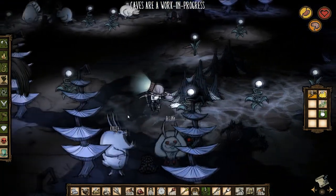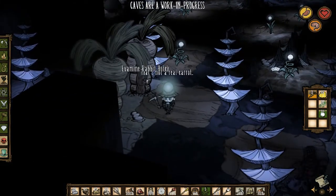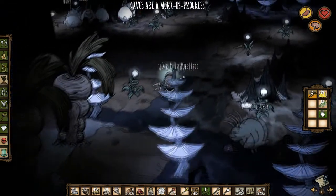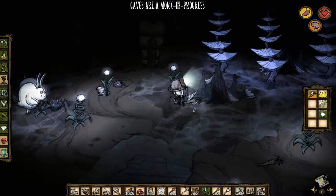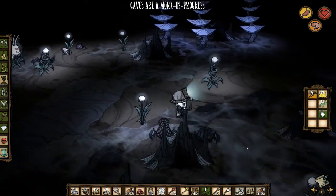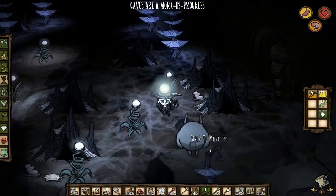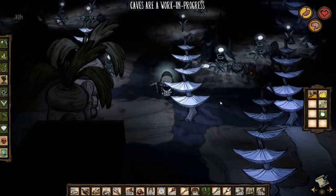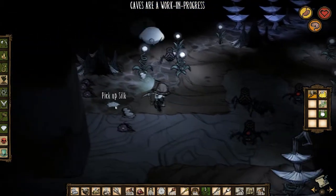There's a whole freaking ton of spiders next to this bunny village. This is a bunny village - you can actually create a rabbit hut under the structures menu using 10 carrots, some boards, and something else.